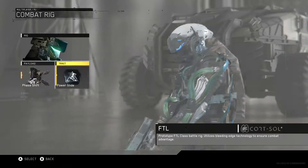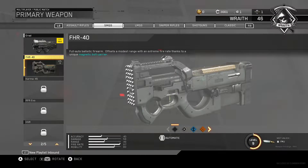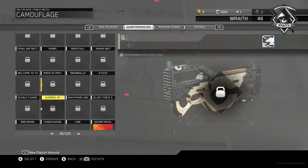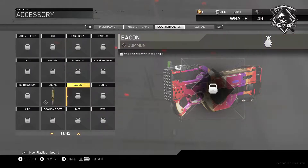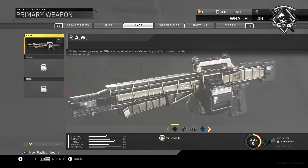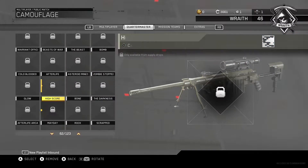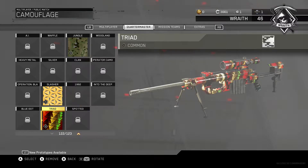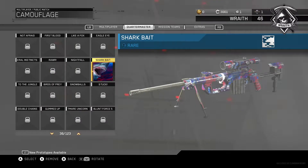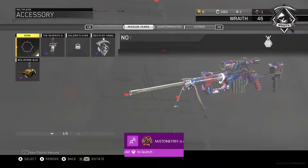Let's set up a class quick. The TF141. Here's the camo we got for this. These camos are better than gold or diamond — I don't even want to go for gold or diamond because these are way better. You guys agree with me that they added way too many camos, and that these camos are way better than gold, diamond, solar, or whatever?